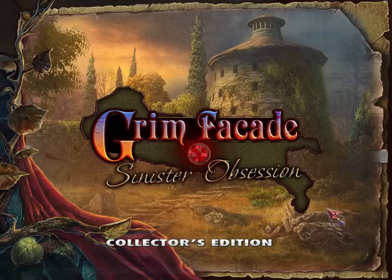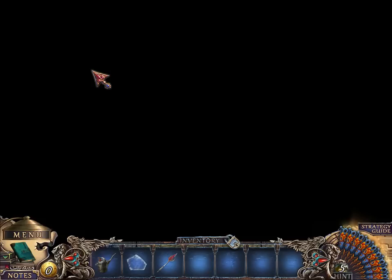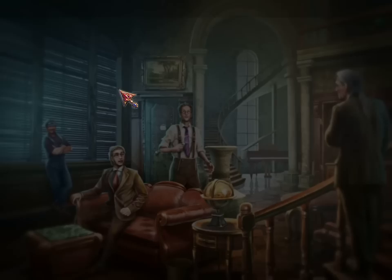Hello everybody, Argo Flumpf here, playing the second half of Grim Fassade: Sinister Obsession. In the previous video, we completed Chapter 4 by investigating Mario. In this video, we're gonna investigate his brother Luigi.